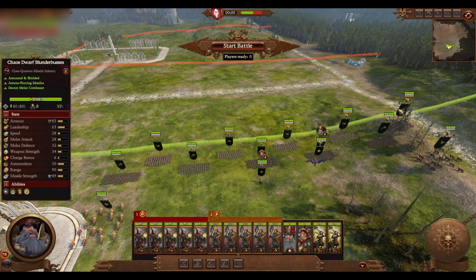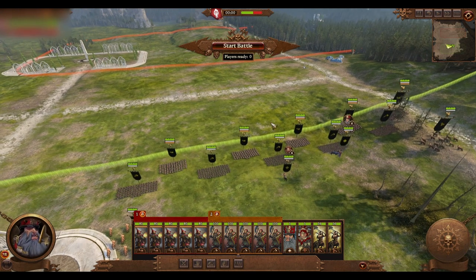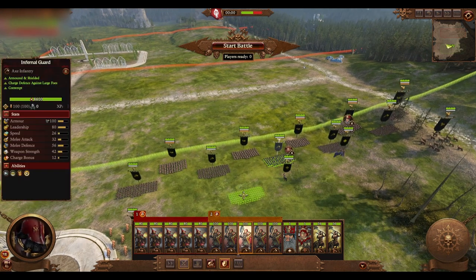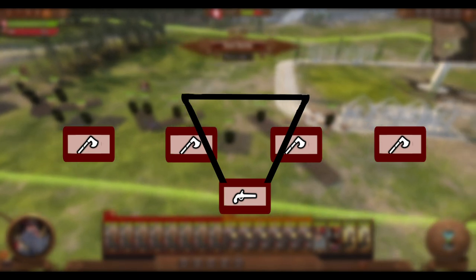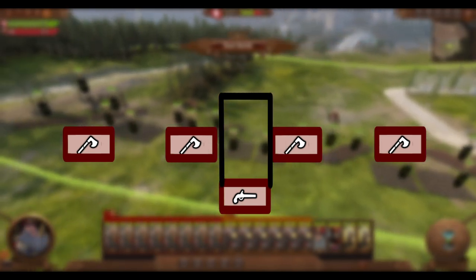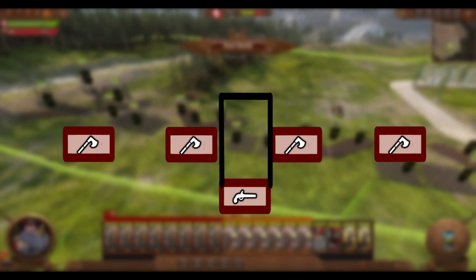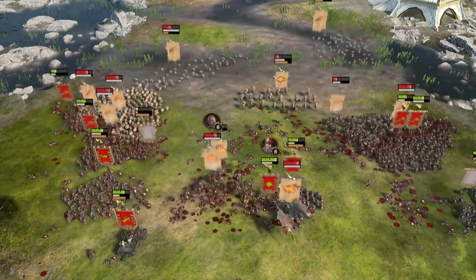The classic checkerboard formation may be easy to set up, but it has some key weaknesses that can be exploited by your enemy. The checkerboard formation's main weakness is that units directly in front of your melee infantry cannot be fired upon. Only units that fold upon your unit's flanks can be targeted. This requires solid leadership on your frontline infantry, since if one breaks it creates a massive gap that will be a nightmare to deal with.